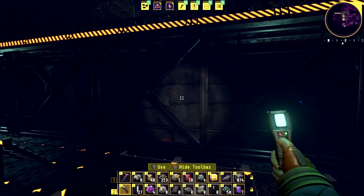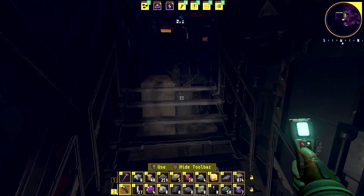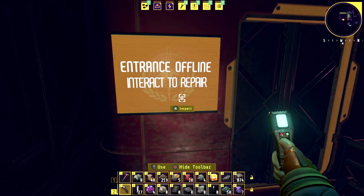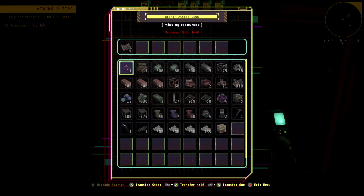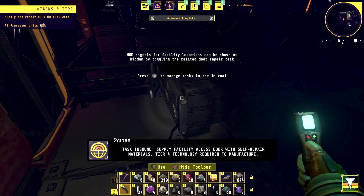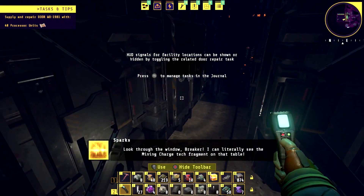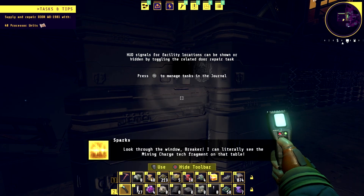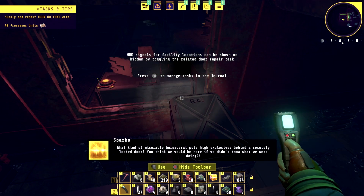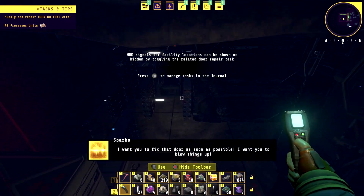How do we get up here? It looks like there's something up there — maybe not. Let's check back here. There's a door. We need 40 processor units — I don't even think we have one processor. Supply facility access door — tier for technology required to manufacture. Look through the window breaker, I can literally see the mining charge tech fragment on that table. What kind of miserable bureaucrat puts high explosives behind a securely locked door? I want to fix that door as soon as possible — I want to blow things up.